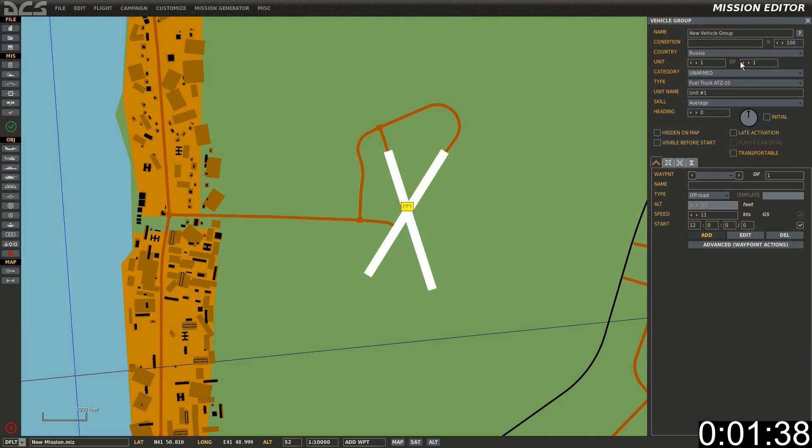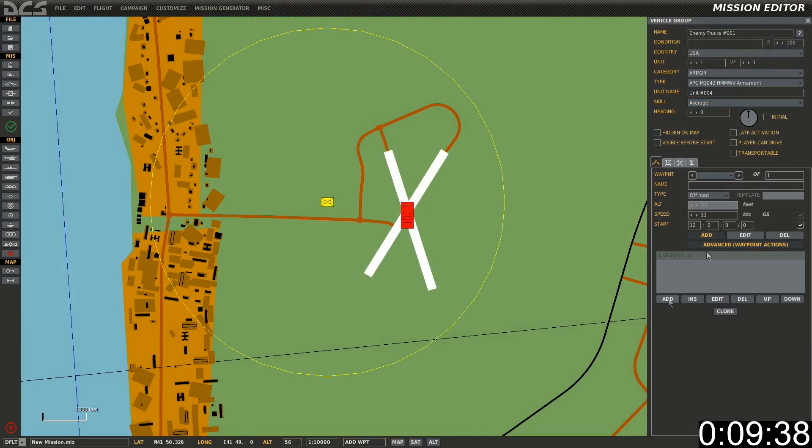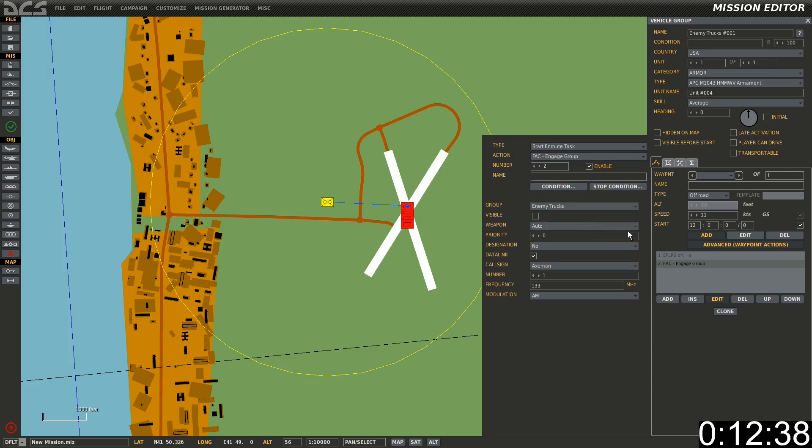In the mission editor, set up a group of enemy targets and imaginatively call them 'enemy trucks'. Set up a friendly Humvee nearby, making it invisible or invulnerable if you wish. Click Advanced Waypoint Options, Add, Start and Route Task, FAC, Engage Group. Select enemy trucks, guided bombs and laser designation.